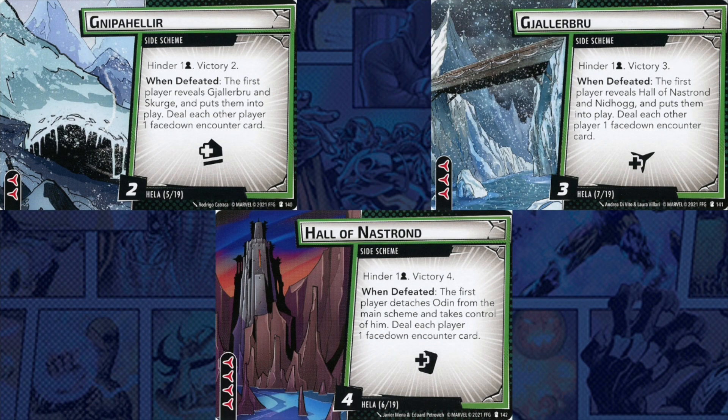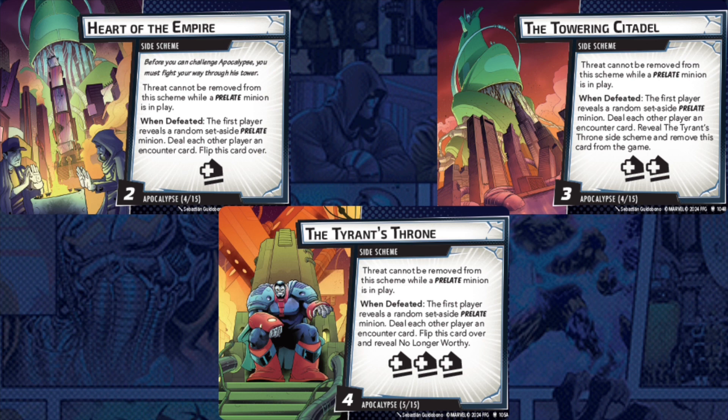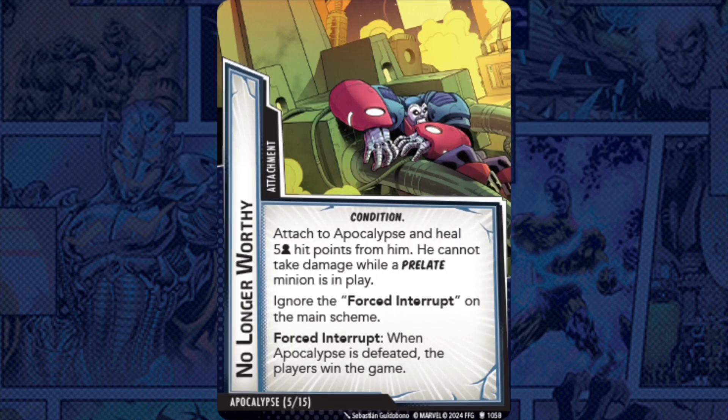After Heart of the Empire is defeated, we move to the Towering Citadel, then the Tyrant's Throne — each time putting in another random Prelate minion that must be defeated before removing threat. Unlike Hella's increasingly harsh icons, here the side scheme icons go from one acceleration to two and then three, which makes sense since Apocalypse is trying to complete the scheme to advance stages. Once the Tyrant's Throne is defeated, instead of rescuing Odin, we place the No Longer Worthy attachment on Apocalypse, making him vulnerable to defeat.